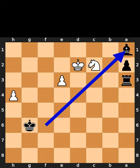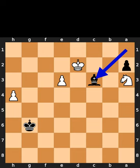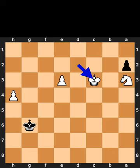Black takes the rook on A1. White takes the rook on A3. Black plays bishop to C3, check. White takes the rook on C3. Black promotes to a queen with check.